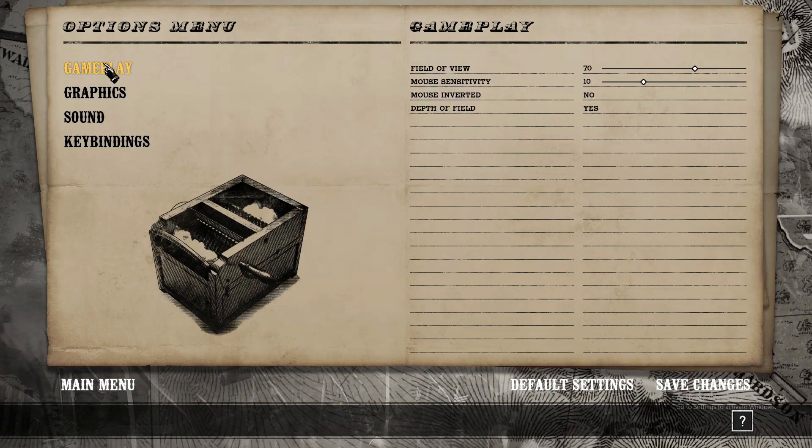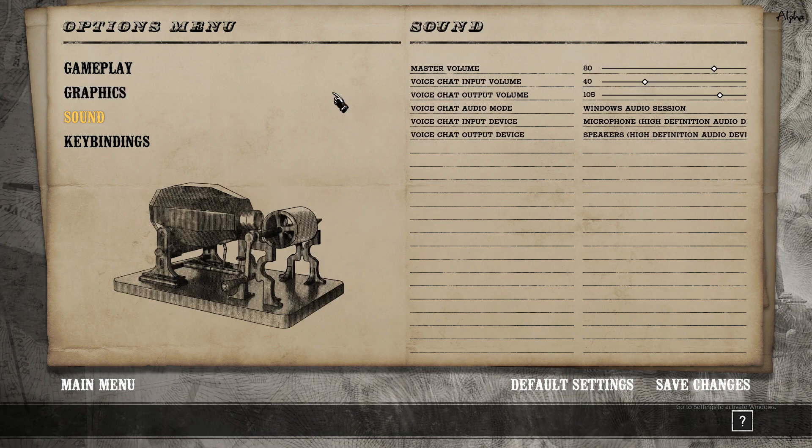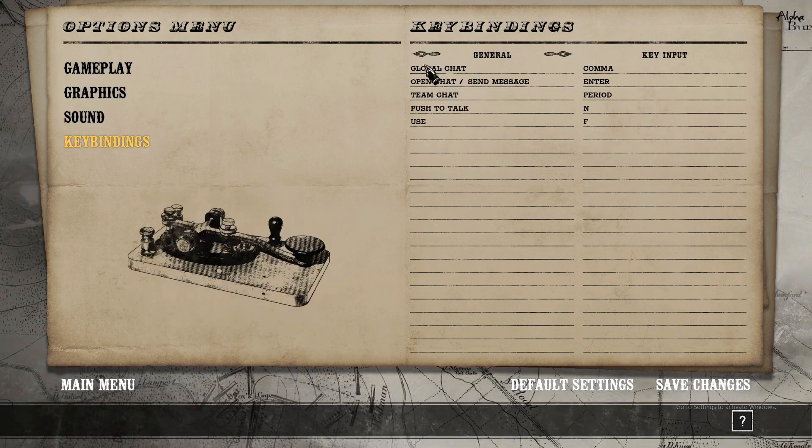You have your options here: gameplay, graphics, sound, and key bindings. You can play around with all of these. I would strongly suggest playing around with them and setting up what works best for you. It's going to be different from computer to computer.